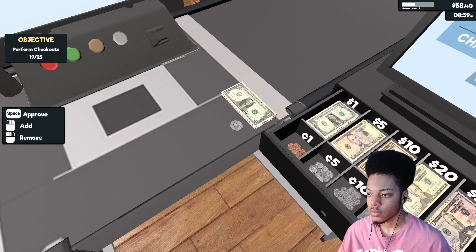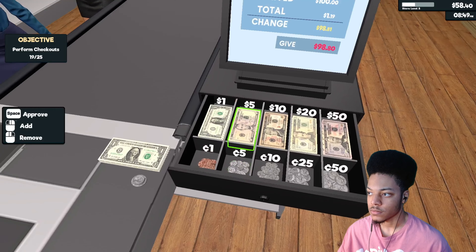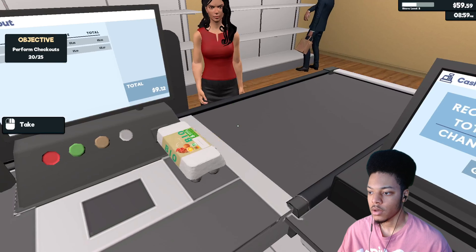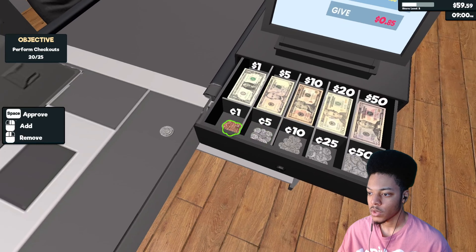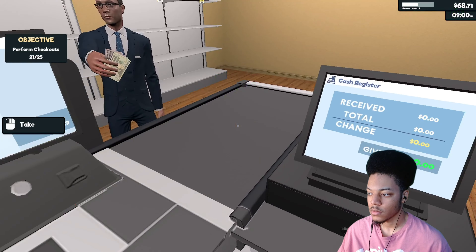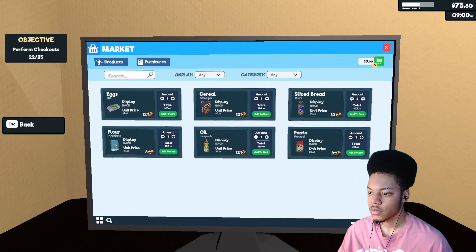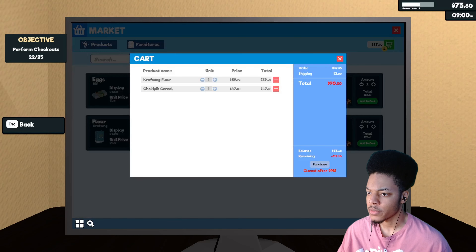81 — I believe in the exact change. All right, good grief. I'm out of cereal. 88 cents, I can do that. Give me that 11 cents. Bread — not bread, cereal. Matter of fact, let's do flour. I can't do cereal too. Close after nine — dang it. Press enter to finish the day — I'm done.